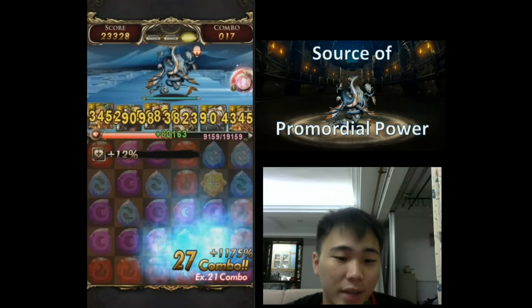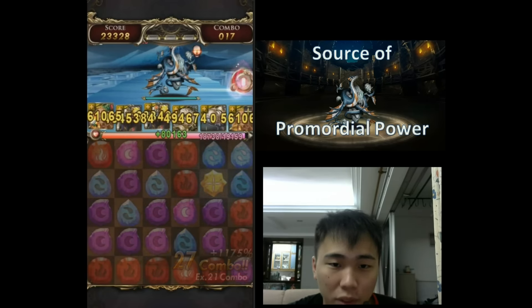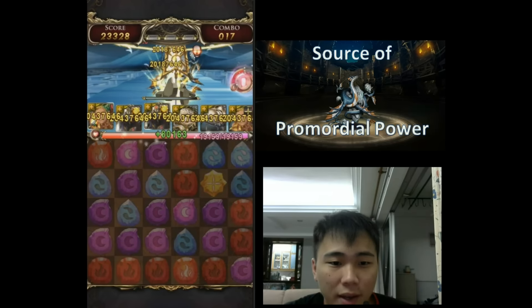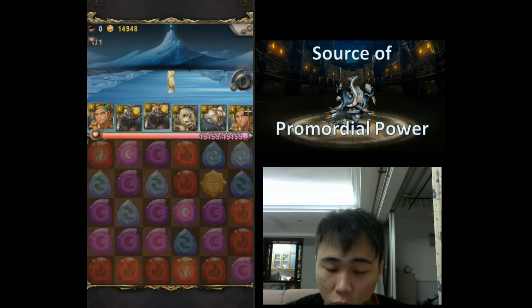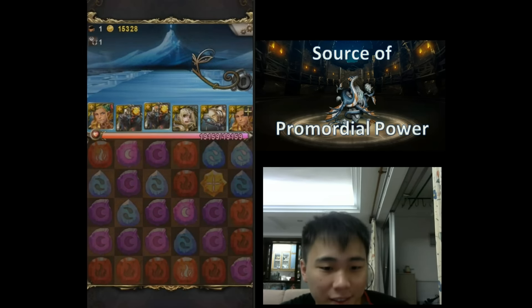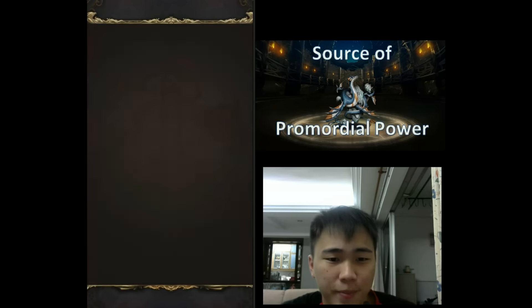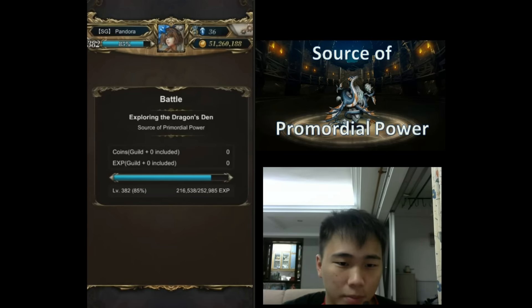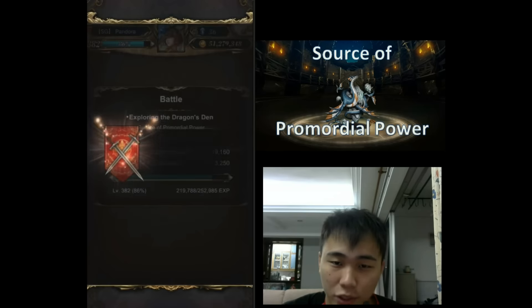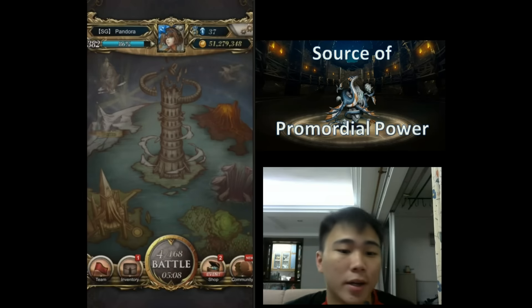Let's take a look at the damage output: my attack bonus went up to 166%, and damage-wise that's 28 million per card. I've actually hit about 80-plus million per card before using the Lucifer and Zeus setup. It's a very crazy team, especially now that Michael Lucifer has his own convert, which makes room for more utility cards.